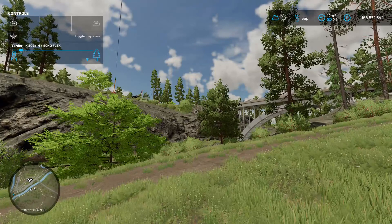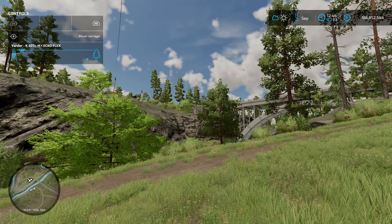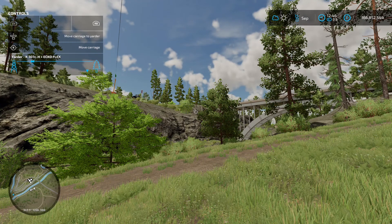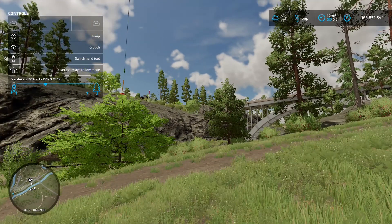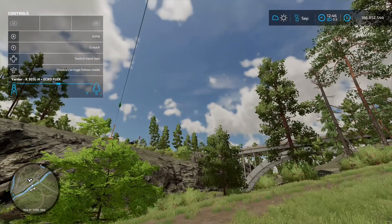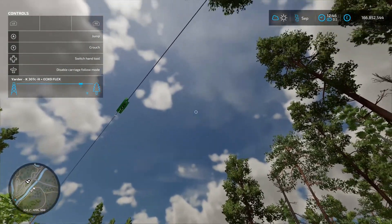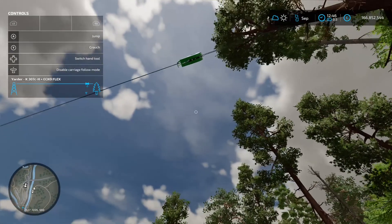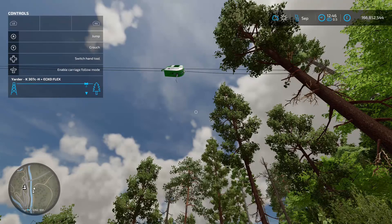Now we've got a few options. If we do RB we've got 'move carriage left and right' - on the right stick it's going to move the actual carriage all the way to you. It's going to come across slowly, it's not the fastest piece of equipment, but then you've got the option of 'enable carriage follow mode'. Left stick in like that - so it's now going to follow you wherever you are. It's going to come all the way out to where we're stood and stop just above us.